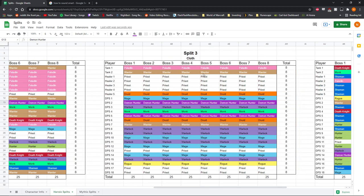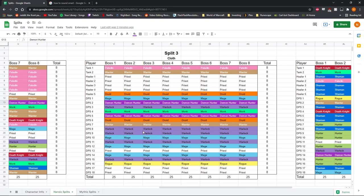Next we've got this cloth split. It's going to be a ton of warlocks, priests, and mages. This one has a rogue just because this player doesn't have a cloth character and their other characters are in the other splits — so this is another example of somebody who could potentially not come to this split. You could take this rogue character out and have this person go do PvP or Mythic Plus instead.